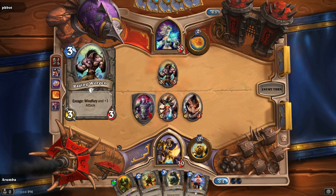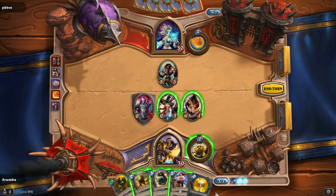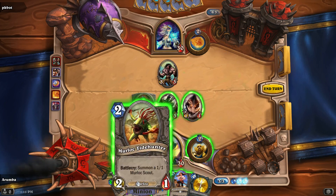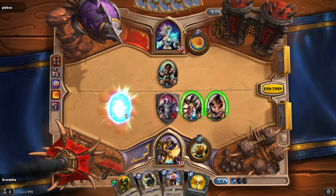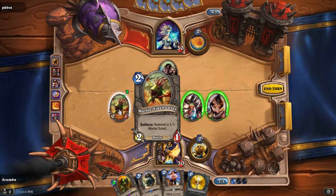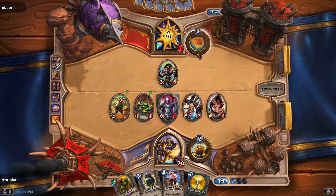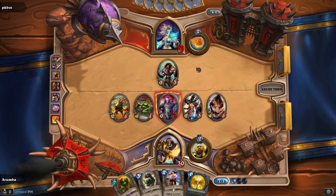It's a Raging Worgen. Truesilver Champion — not enough mana. Let's go ahead and get this guy out. He'll be tempted to probably Fire Blast that one. But if he does that he'll only have 2 mana for the turn, which means this unit's going to be... unless he Frost Bolts this Shield Bearer, this unit's not going to be very effective this turn.